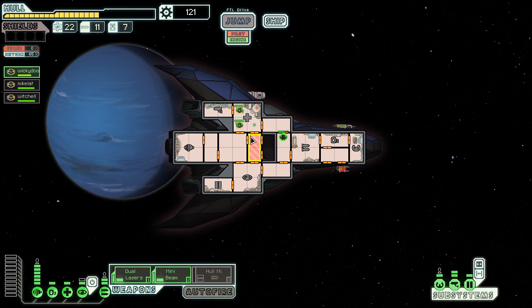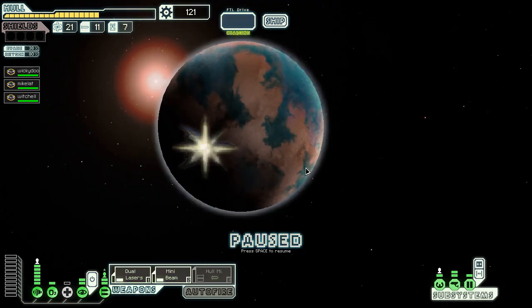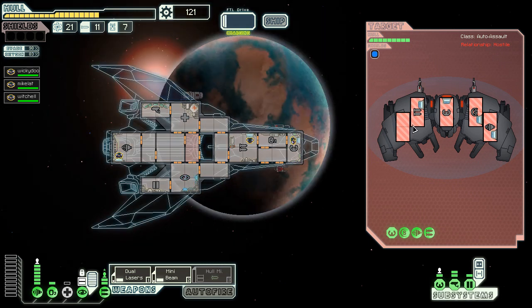Everyone's good so let's heal up everybody - we want everyone in pristine condition before we continue. This is the best way I know how to play this ship and I do enjoy it, I have a lot of fun. It's an unmanned scout and his AI wastes no time in engaging my ship. I might as well cloak right away - I'm lazy, what can I say.